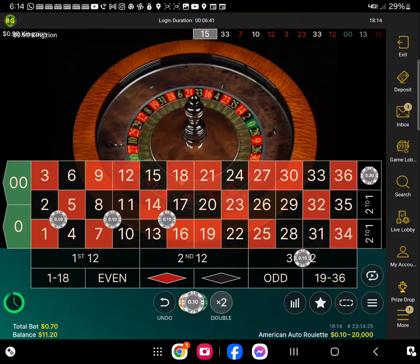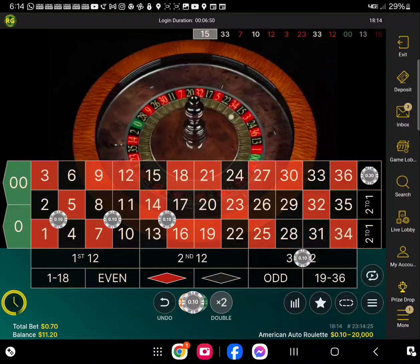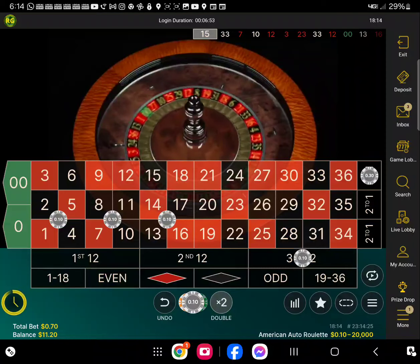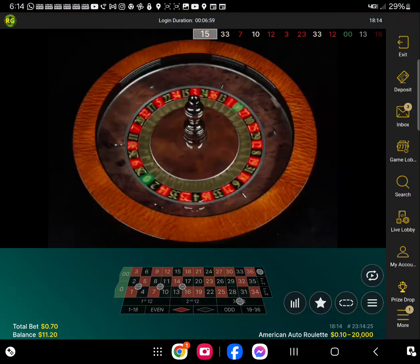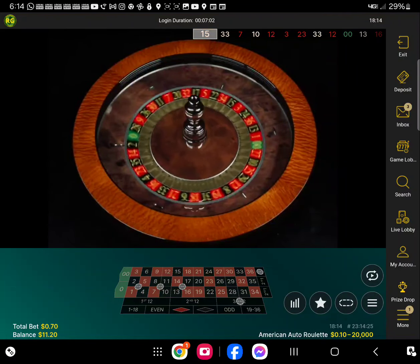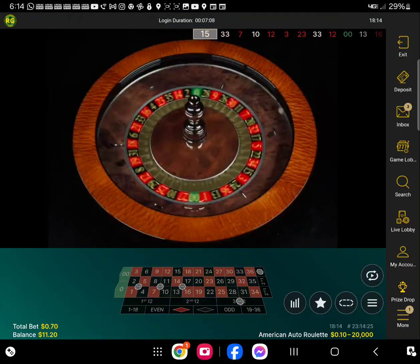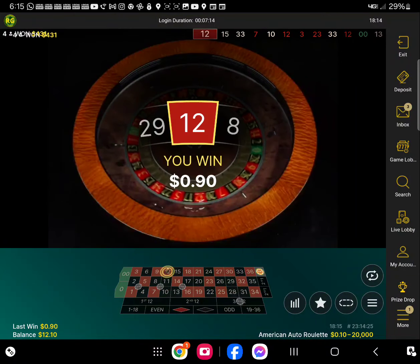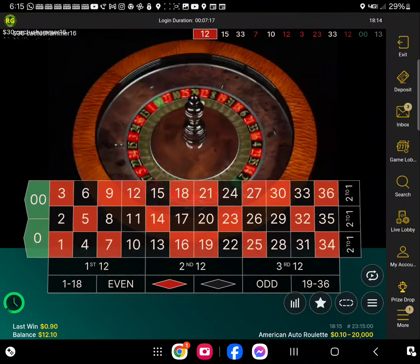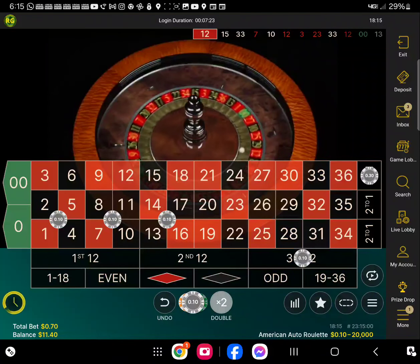We're at $11.90 now, so let's play again. When it loses, I'll show you guys what to do. I can't wait for it to lose on 25 through 35, so I can show you what to do. We're at $12.00 now — a dollar fifty or so profit in about six minutes.